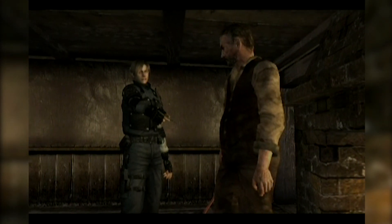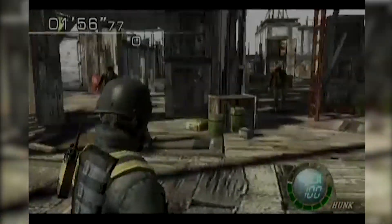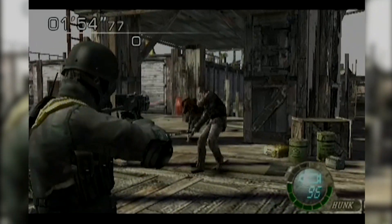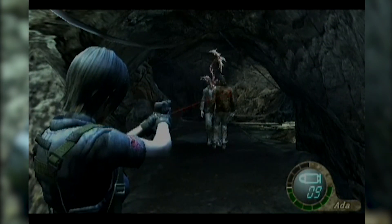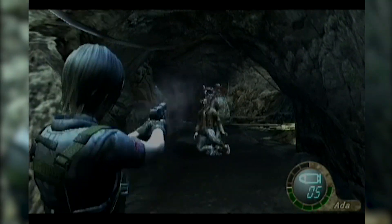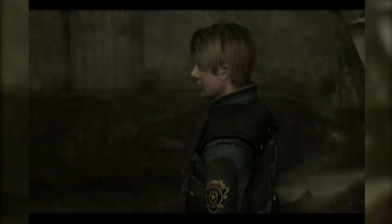In the main campaign, you take on the role of Leon Kennedy as he's tasked with rescuing the president's daughter from a cult. In Mercenaries, you get to choose one of five different playable characters and work your way through a timed horde mode. During Assignment Ada, you play as the elusive Ada Wong as she attempts to secure Plaga samples and extract successfully. Overall, this release of Resident Evil 4 is definitely one to check out if you still happen to own a GameCube.